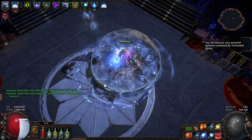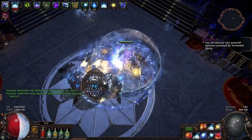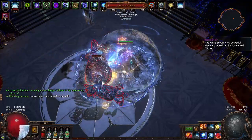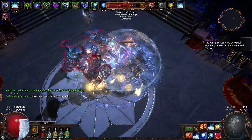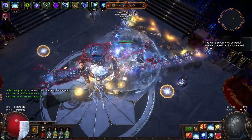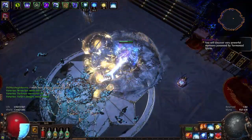Hey guys, normally when I'm making a build, I pick a skill, get as much damage as I can while still getting close to 6k effective HP, and then what's left goes into defensive layers. But this time it was completely the opposite, and the final result did surprise me because I was still able to get more damage than I even planned.